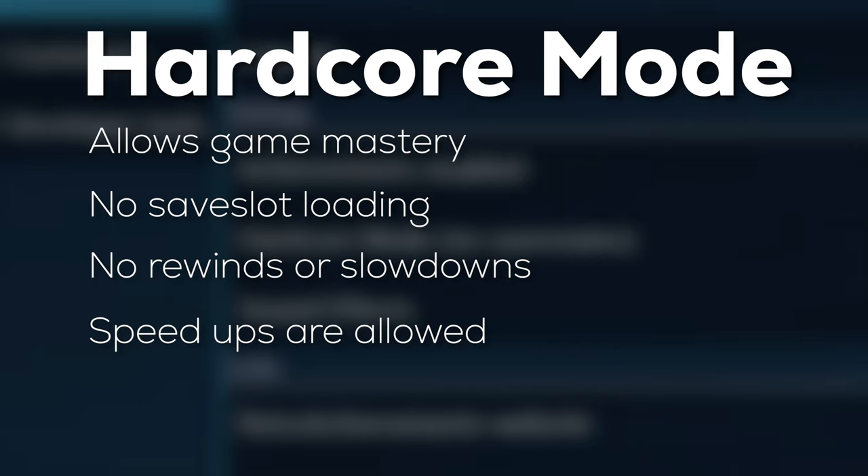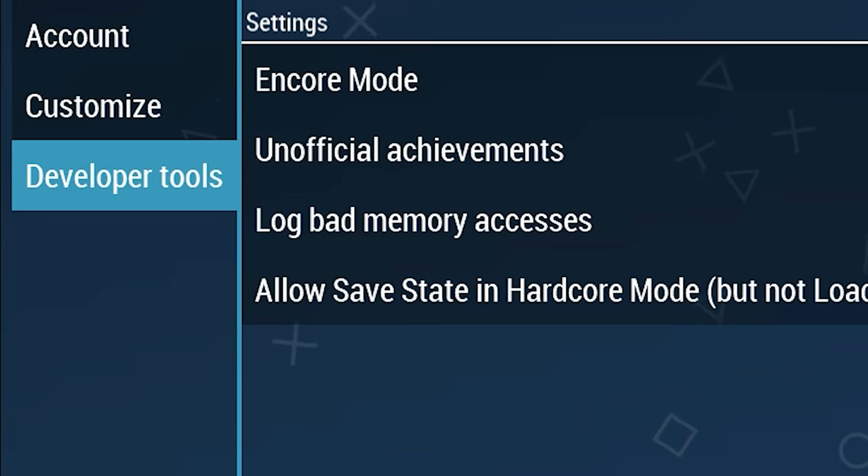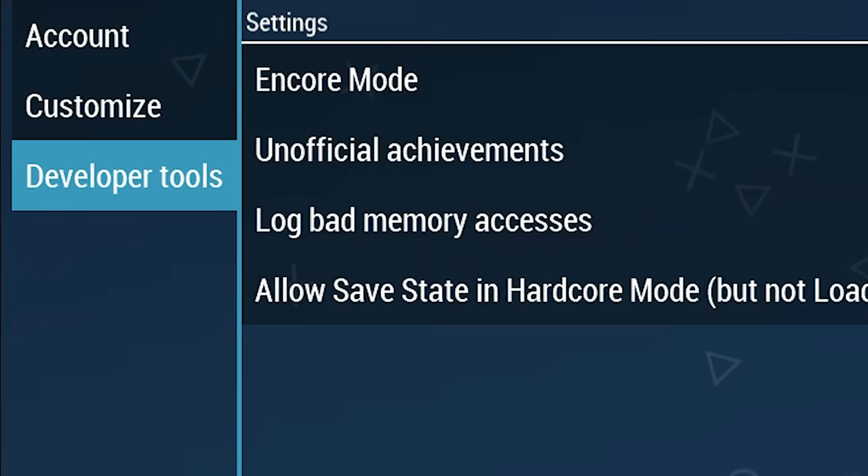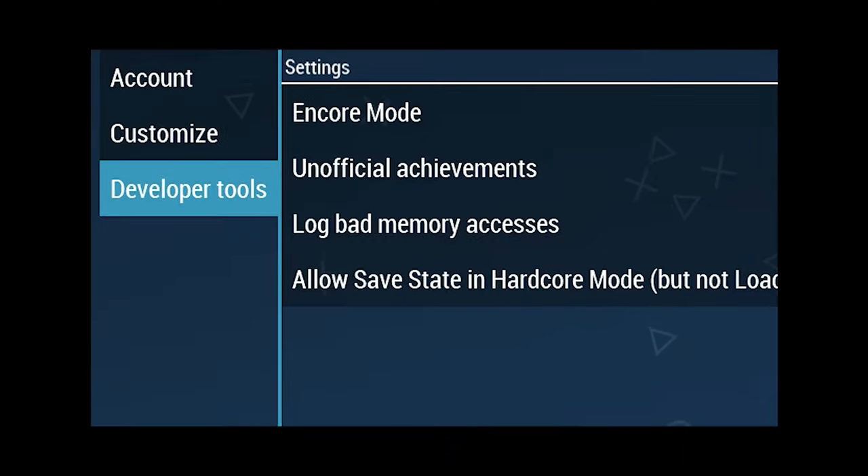Hardcore mode also allows saving a save slot, just not loading, just to make it clear. Oncore mode is mostly for speed-running achievements, also for live streams, etc. It quote unquote resets your achievements for your game's runtime — it's not actually reset, it just acts like you've never played the game before, letting you speed around achievements as if you're starting fresh.